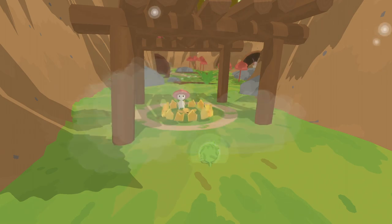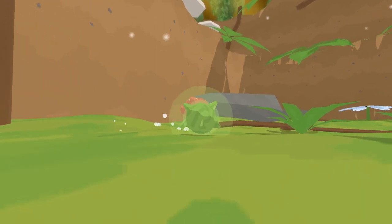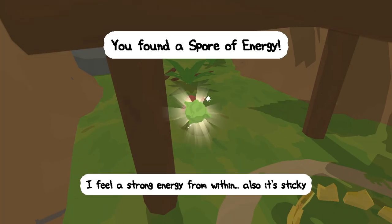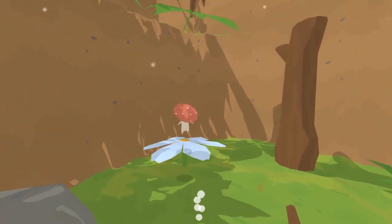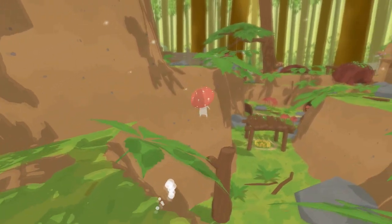I did it! What do I get? I get a briar? Spore of energy. I feel a strong energy from within. Also, it's sticky. So this ups my energy meter. Okay, we have more energy. Beautiful. Ooh, bouncy flowers! So the mushrooms aren't bouncy in this — it's the flowers that are bouncy.